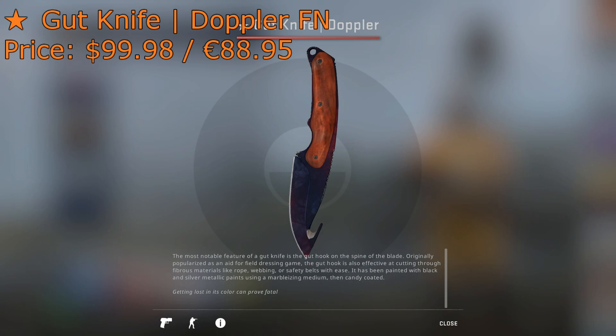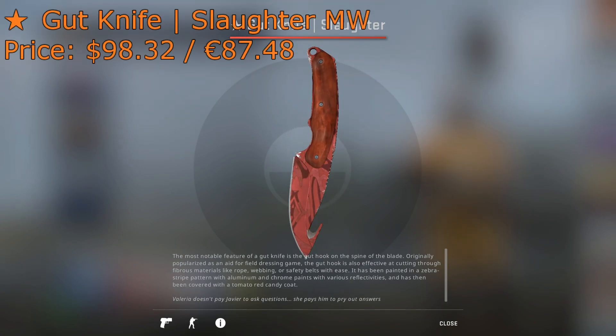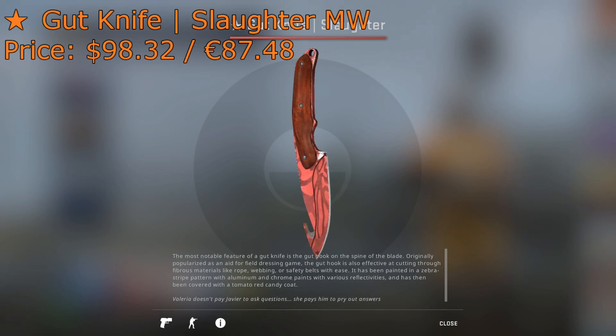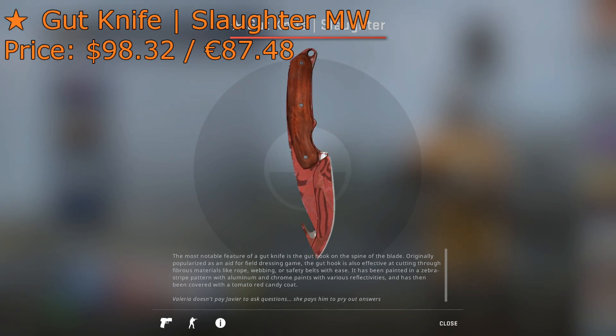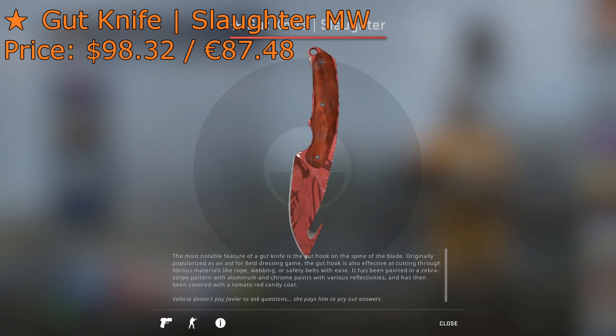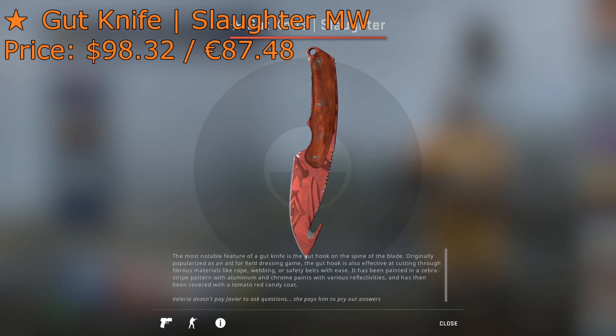But if you do not like the Doppler skins, that is okay — you can opt out and get a Gut Knife Slaughter Minimal Wear for around the same price at $98 on the Steam Market. It is almost as clean as the Doppler, and again, it's all based on personal preference if you prefer the Slaughter skin pattern as opposed to the Doppler. These are all very good skins, probably the best knife skins you can get under $100, so feel free to interchange them as you see fit.